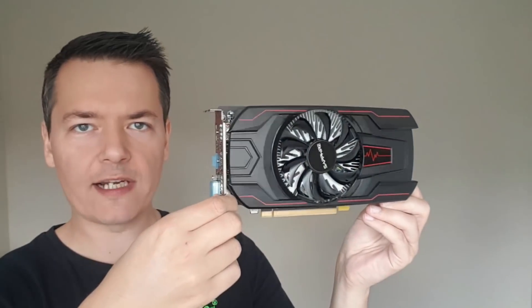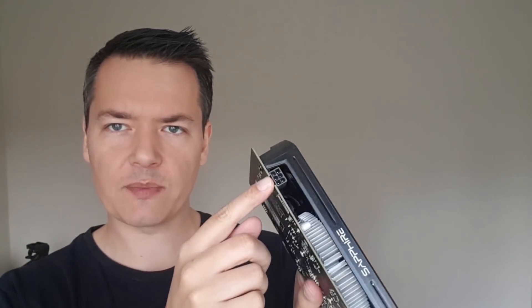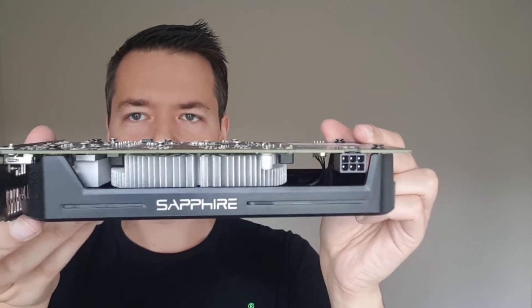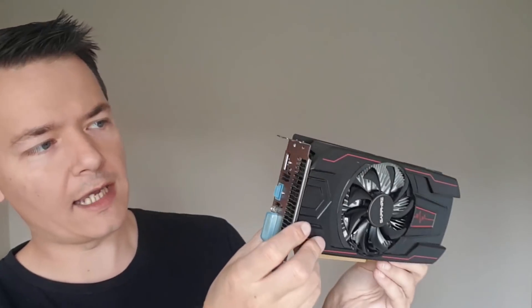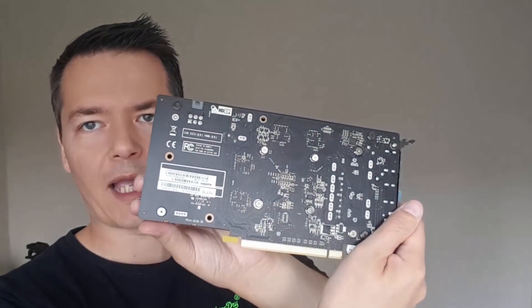Let's take a quick close-up look at each card. First up, the Sapphire RX 560 4GB OC version — I'd recommend going for this specific version because you get the best performance and it has the 6-pin PCI Express power connector. The card itself is fairly basic; the heatsink is quite small, but these cards only use around 75 watts so they don't need large fan-and-heatsink combinations. It has just an 80mm fan, an HDMI port, and a DVI connector.